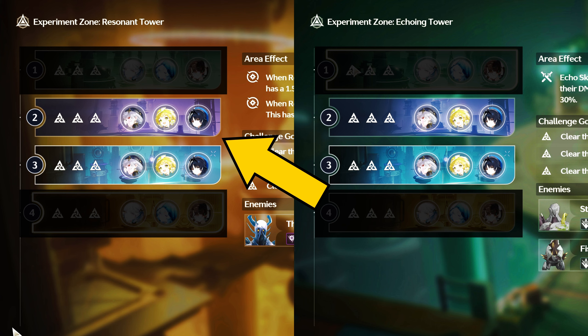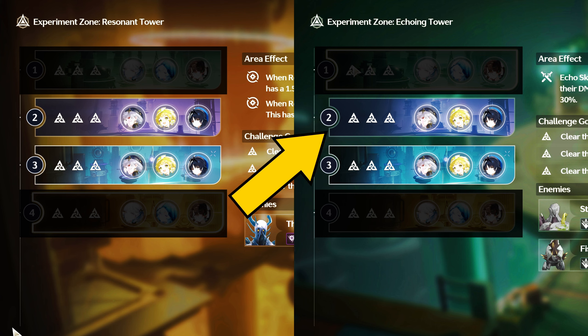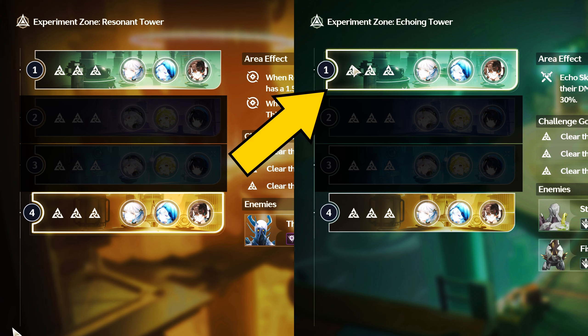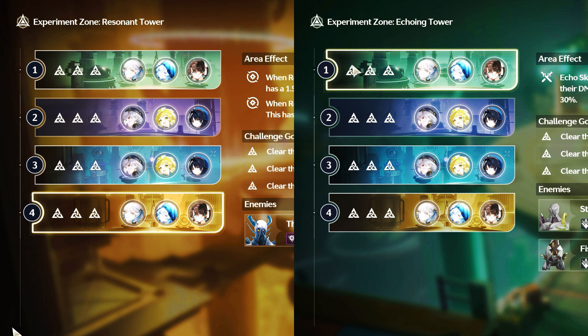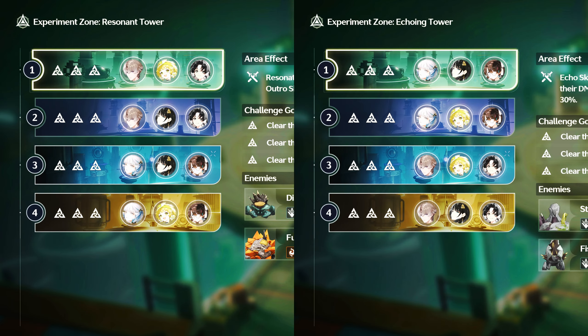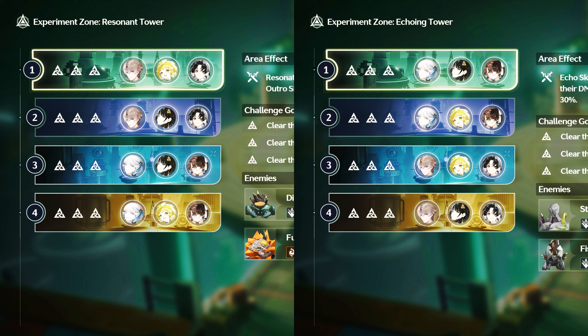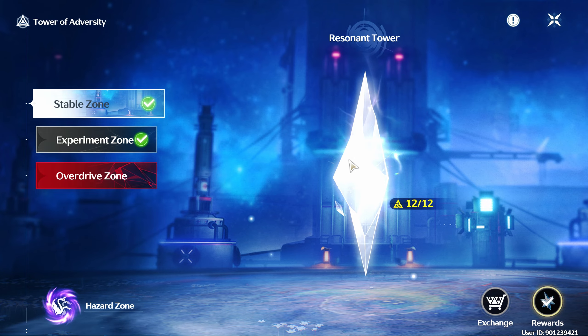Sanhua uses 2 Vigor on the 2nd floor and 3 Vigor on the 3rd floor of each tower — that's 10 Vigor in total. Jinxi plays the 1st floor at 1 Vigor each, since she still has 2 Vigor left. You can also swap teammates individually — like using Verina on Resonant Tower and Baizhi on Echoing Tower, then swapping. All floors can be done by different rosters, so use it to your advantage against specific damage-resistant enemies. Plan your character selection each floor.